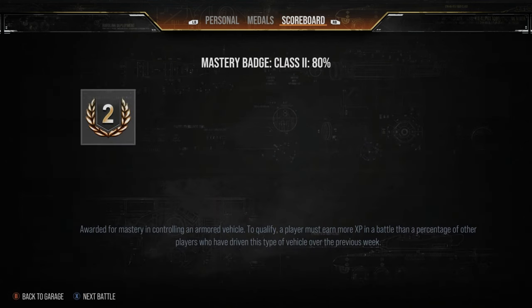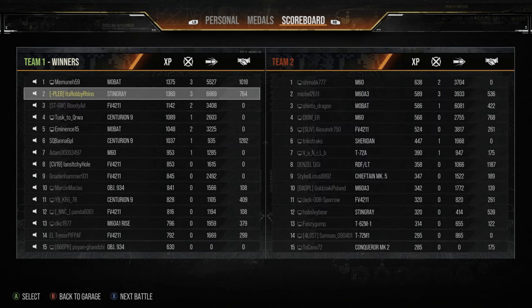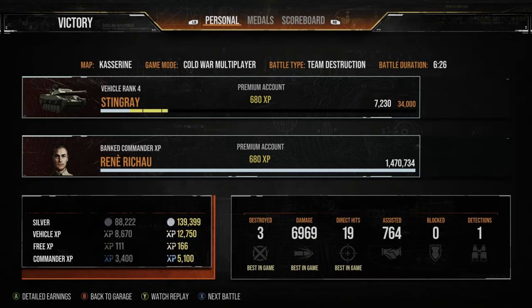In terms of armor, in typical light tank fashion there really isn't any to speak of — 25mm on the upper plates, 19mm on the lower plates, and 38mm with 12mm of side armor. That draws to an end the first replay where we pick up a nice profit doing just shy of 7k direct damage, 764 assistance, and three kills — an all-round decent game in a stock tank. Now we're going to head into the second replay and I'll talk you through my commander and equipment setup.